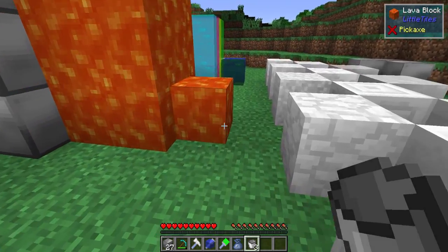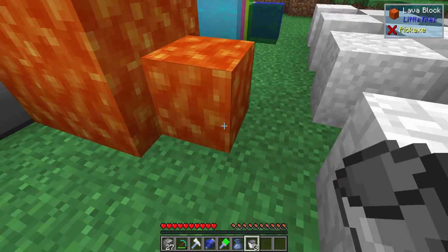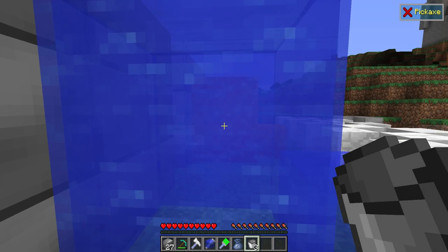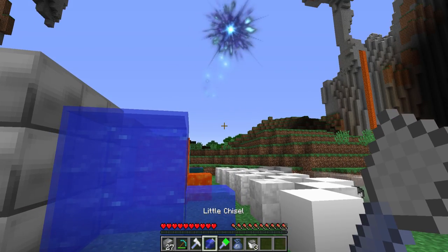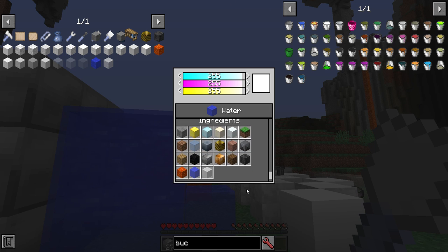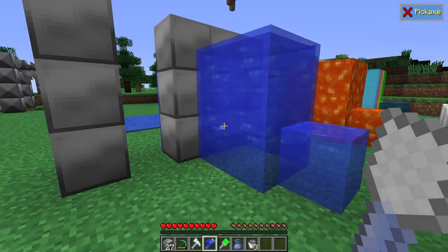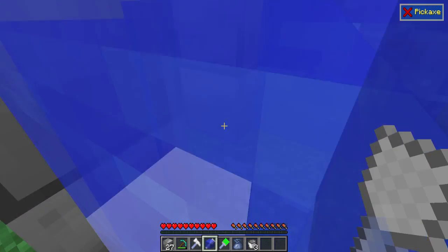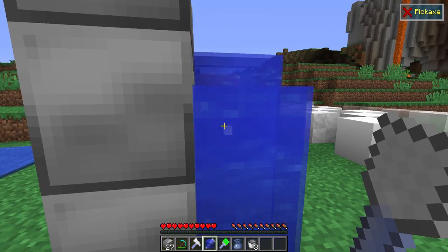I'm right-clicking to pick this up — it doesn't work, and it doesn't hurt me either. I'm not in creative right now. But things like this are actually a tile. So once you select it with, let's say, your chisel, you can choose — in this case I've got water. You can also choose lava, among other things. And you can then draw with it and create your area that you can actually transpose through or pass through.